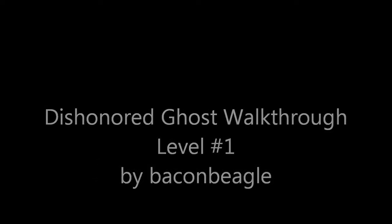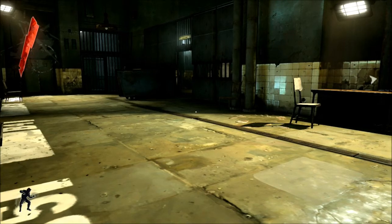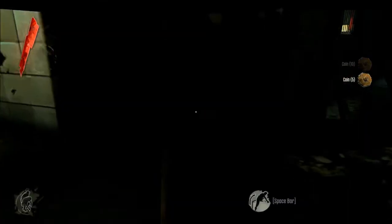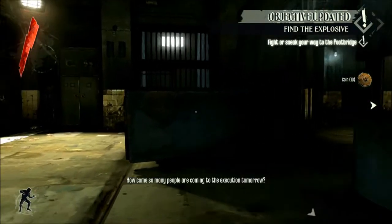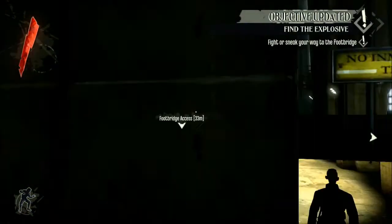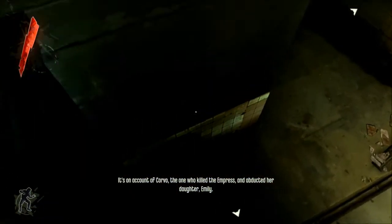So this is the first level right here. You're going to start in your prison cell. Because of the way you're going to be playing through this, we're playing through pure pacifist — we're not going to be killing anyone, and you're also not going to be getting detected.